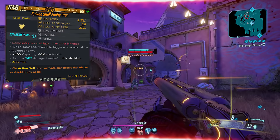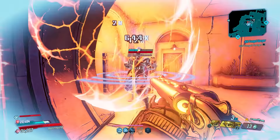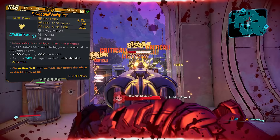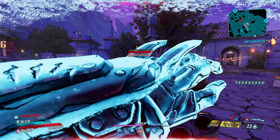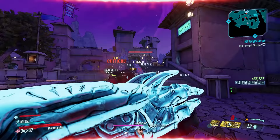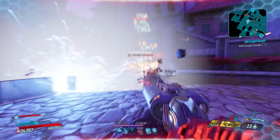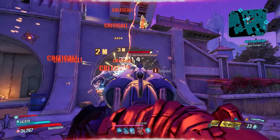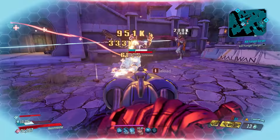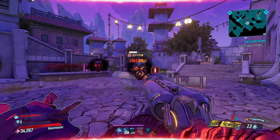The Faulty Star is a legendary shield manufactured by Hyperion, and the red text reads 'some infinities are bigger than other infinities,' a reference to The Fault in Our Stars — both the novel and the film. Its special ability is that when damaged by an enemy, there is a chance for that enemy to get hit by a nova. However, the nova is weak even with mayhem scaling. The exception is Moze using a broken interaction with Boundary Issues, which is likely to be patched. Since it's just a chance and not guaranteed, it will often disappoint, and the shield has an extremely slow recharge delay. Most other shields are going to be at least occasionally useful — this one generally isn't.